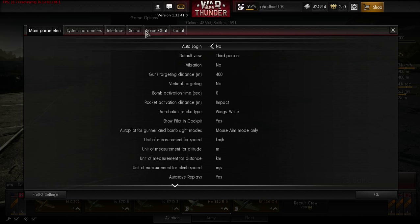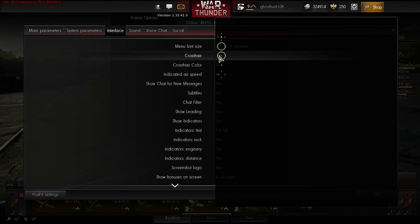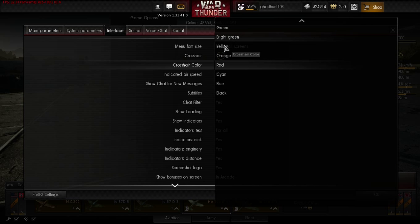Go to Game Options, Interface, Crosshair, and choose your crosshair to whatever you want. I choose the middle one. Take the crosshair color, like red — you can choose whatever you want.